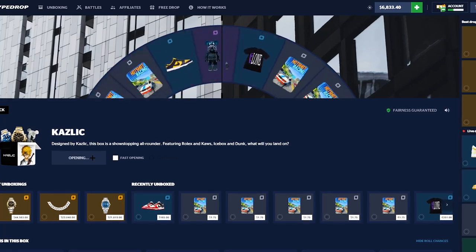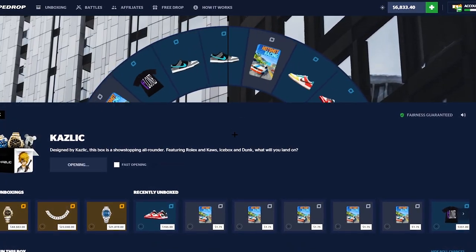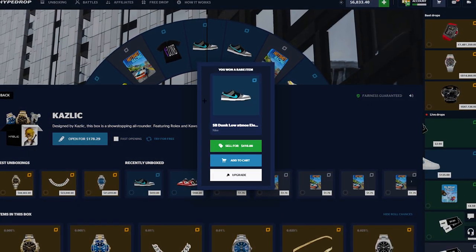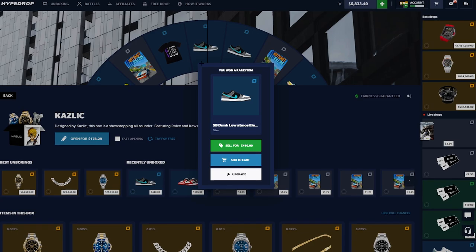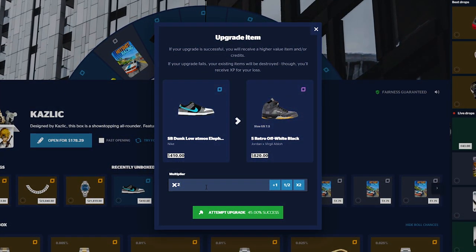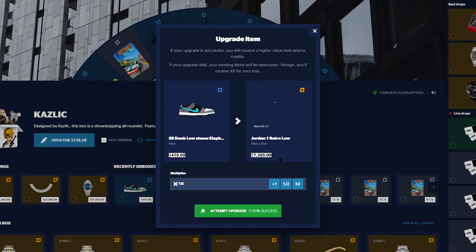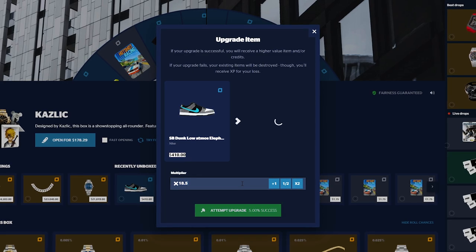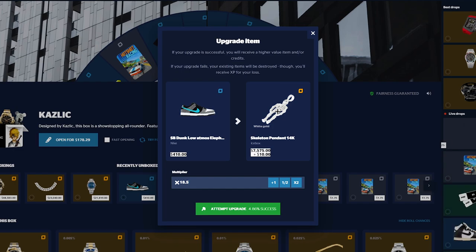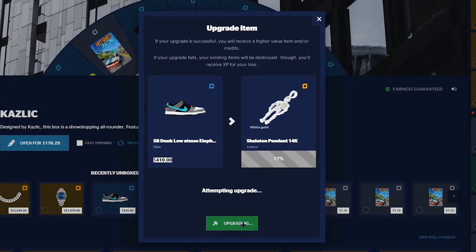Okay, we got the Caslick case. What we want to do — we're not gonna do it a lot, we're not gonna do a bunch of it — but I want to see if we can go from the Caslick case to a Rolex. As you can see right here, we got a 410 times upgrade, and let's see what we need to pull like a Rolex. I think there's a Rolex on the site for $7,500. Then we can exchange that item right there for a Rolex. Come on man, to start things off, imagine we just hit this right off the bat.